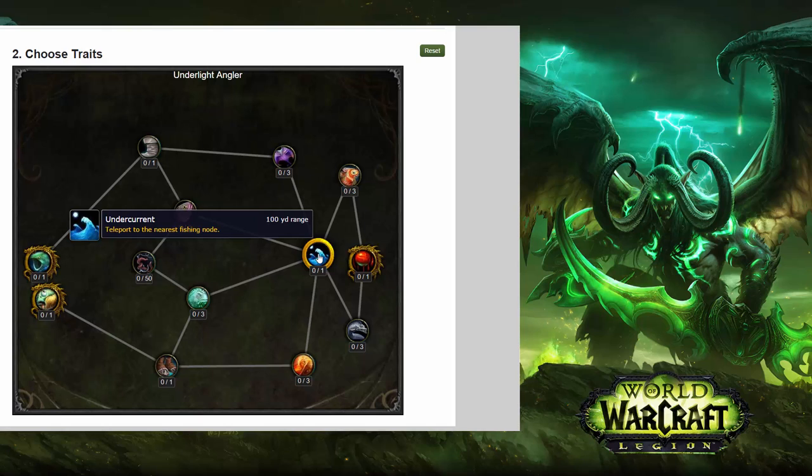If you got there and thought 'I'm going to use it again and teleport somewhere else' — just for argument's sake, because it's not showing a cooldown — if you used it again it would just teleport you right to the one that you're at. So you have to use up that node before you can use the Undercurrent spell to take you elsewhere. It doesn't look like it can get abused too much, and of course if the whole plan is to fish then there's nothing wrong with teleporting, fishing, teleporting, fishing.